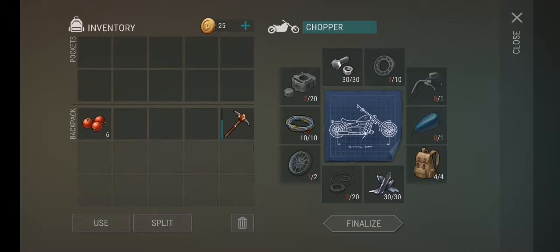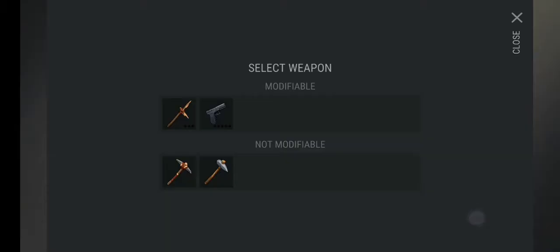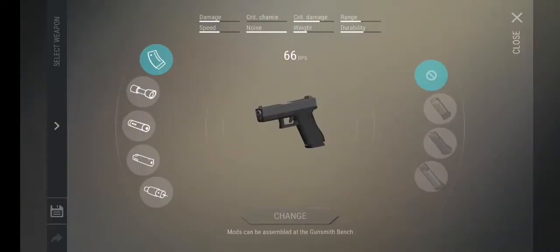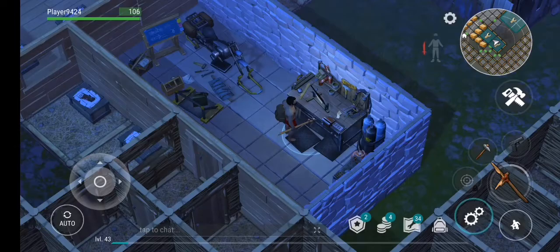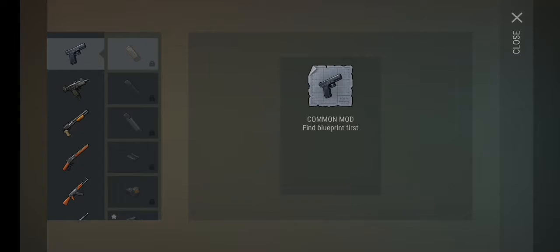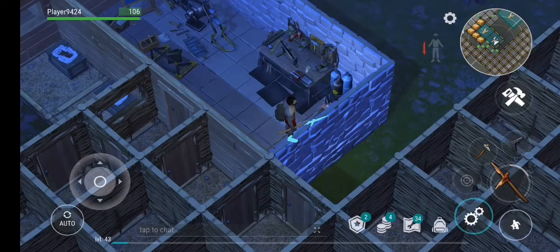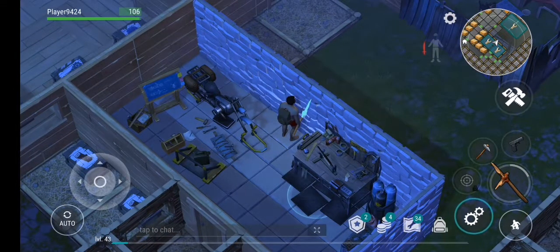Over here you have the motorbike — over time you can collect all the materials needed, and with the motorbike you can reach locations a lot faster. There's also a weapon bench where you can modify weapons and increase their power. Over here you can create new weapons, and for that you need to collect blueprints from the chests in the forest.